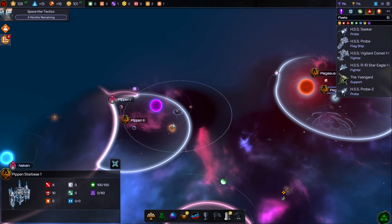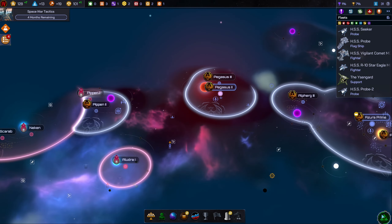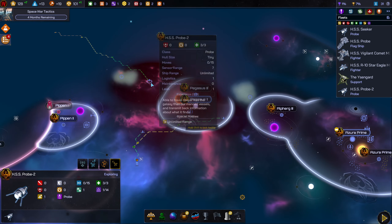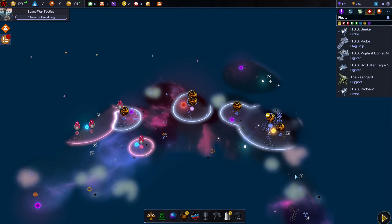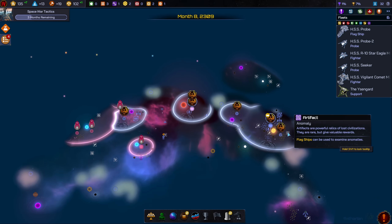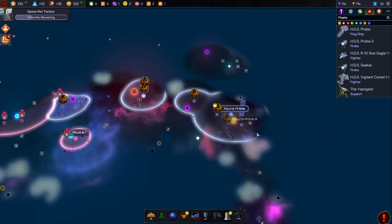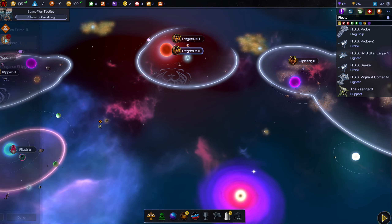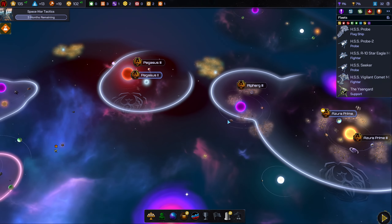We got a little starbase built here, bringing in some promethean which I did not have before — good to get that built up. We got a second probe up and running, so we can explore more of the galaxy a little quicker. There are some artifacts spawning near us. I can't build more flagships — we can do that to bump our totalitarianism up, but we want to keep moving down that path anyway.